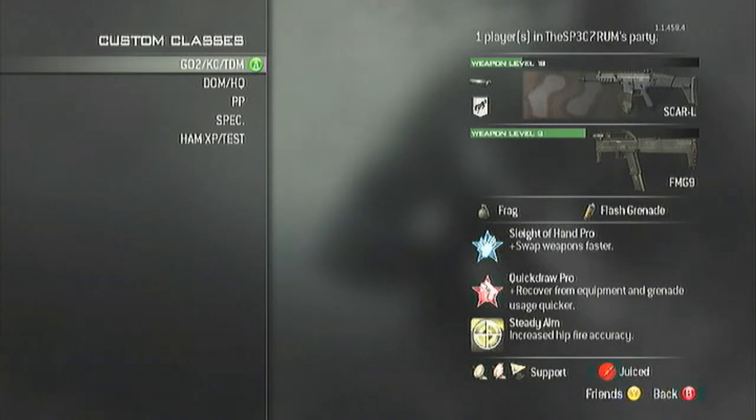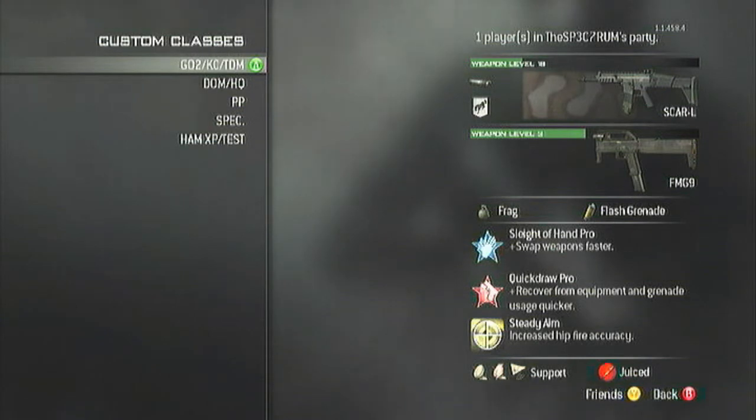First off we've got the SCAR-L with Silencer and Kick — useful to handle recoil, and Kick is the first proficiency unlock. Secondary is the FMG9, a very good machine pistol — very good akimbo, I haven't unlocked akimbos yet but I've heard from people and used them in private matches, they are very good. For perks I'm using Sleight of Hand, Quick Draw, and Steady Aim — they're all very good. I would recommend Marksman instead of Steady Aim personally. For support I'm using UAV, Counter UAV, and Advanced UAV.